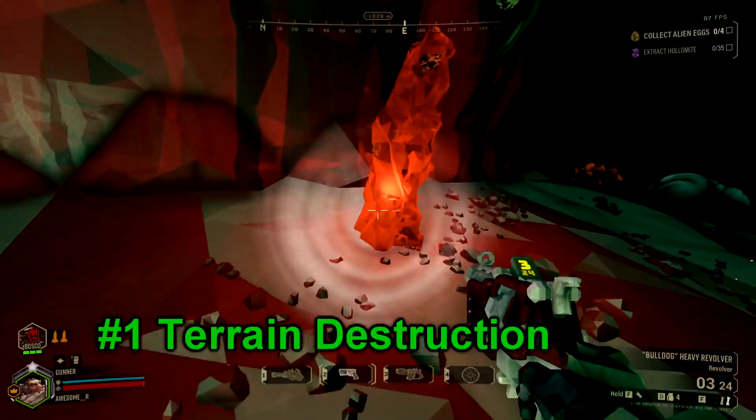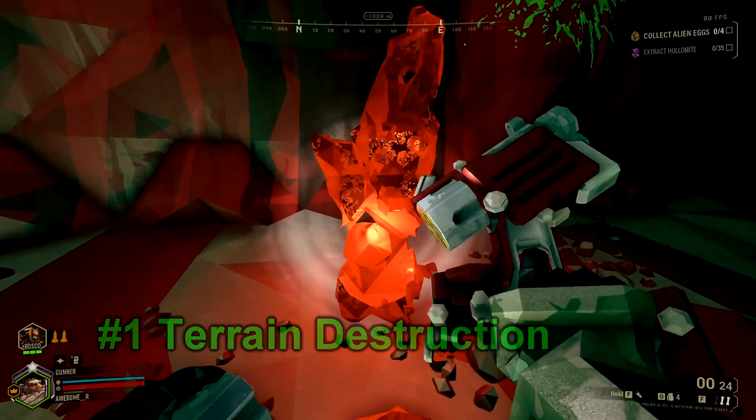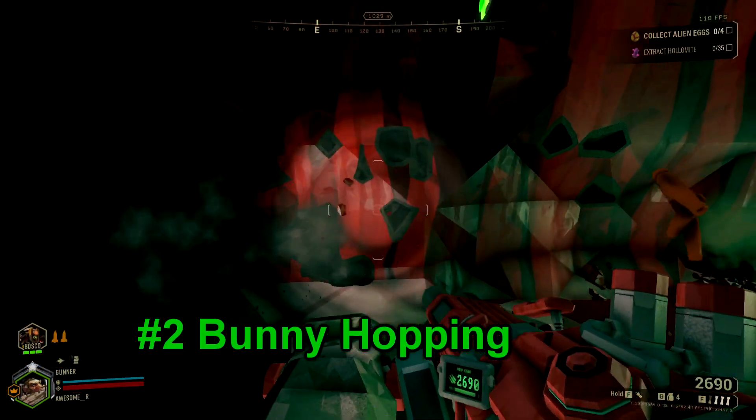Number 1. All 3 of your primaries and 2 of your secondaries can destroy terrain. Use this for health crystals or for ores that are too hard to reach.